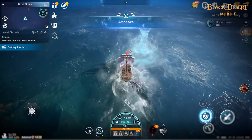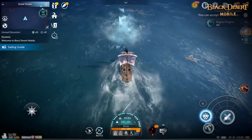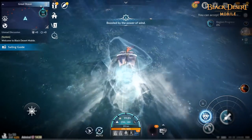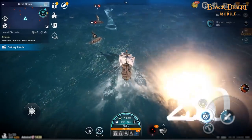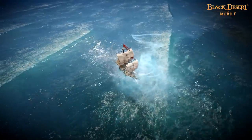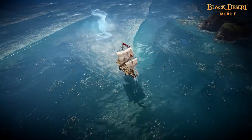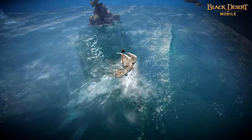Using a whirlwind is not the only way to increase your sailing speed. You can also use the Speed Up button to sail more quickly. Speed Up can be activated once the related gauge is filled, and the gauge increases faster when sailing with the wind. That's a quick look into sailing — now let's move on to the content you can enjoy in the Great Ocean.